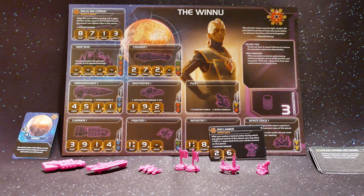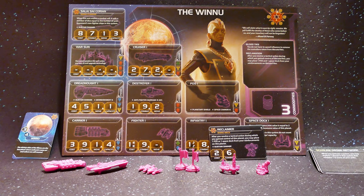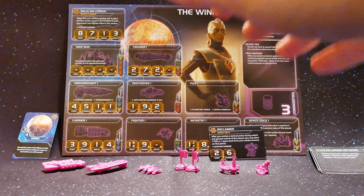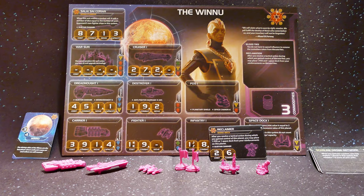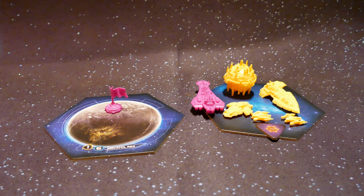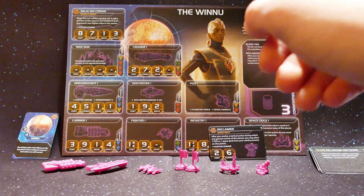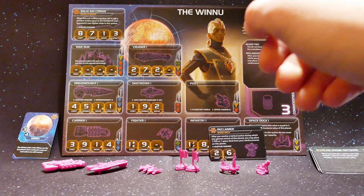Their other faction-specific unit is the flagship, named Salai Sycorion. It has 8 cost, 7 combat value, 1 movement, and 3 capacity, along with sustained damage — a fairly decent flagship, maybe on the lower end of pure power. Its ability: when this unit makes a combat roll, it rolls a number of dice equal to the number of opponent's non-fighter ships in the system. Like a destroyer with anti-fighter barrage, this flagship helps mow down enemy fighter squadrons, getting hits directly into the larger ships.